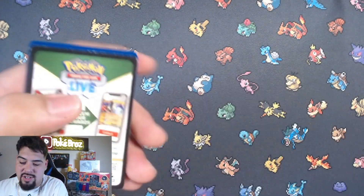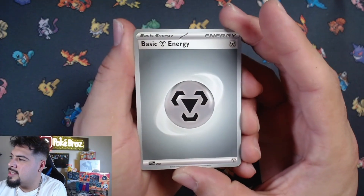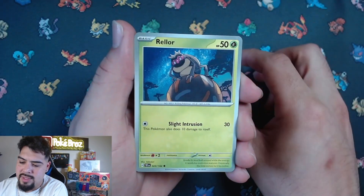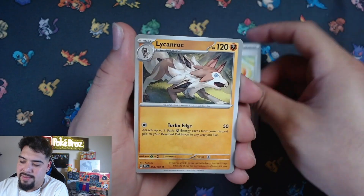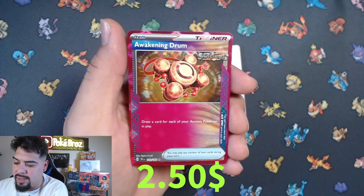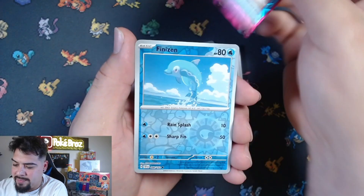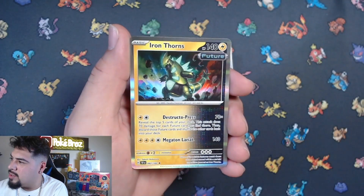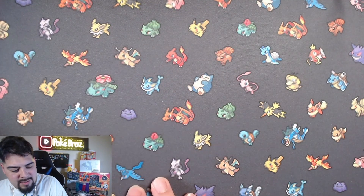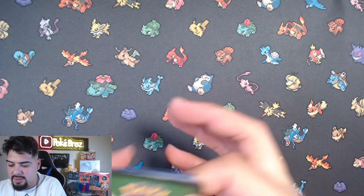We haven't got any character cards in this run - no character cards, maybe we'll get one here. Steel energy, Rosalia, Cutiefly, Drilbur, Rellor, Buddy-Buddy Poffin, Lycanroc, Deldaddy - oh, there we go! We got another ace card baby - Awakening Drum! Look at that sparkle on that! Iron Thorns holographic. We got a red card - did we get a red card last time? I don't think we did - I think we got all the red cards now, hopefully. I haven't even started putting these in binders yet.